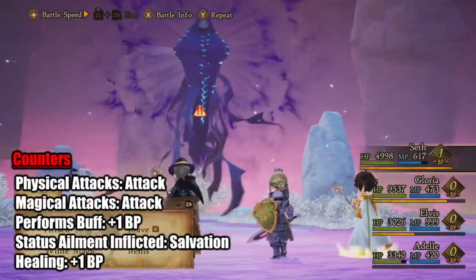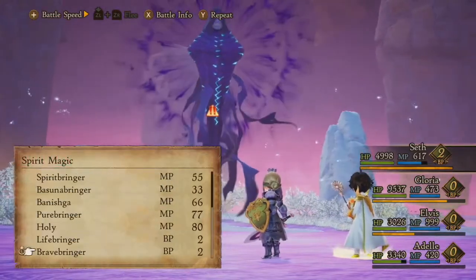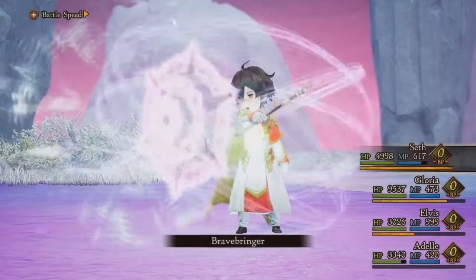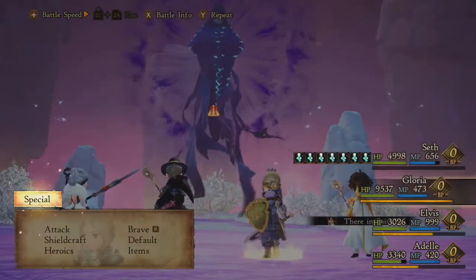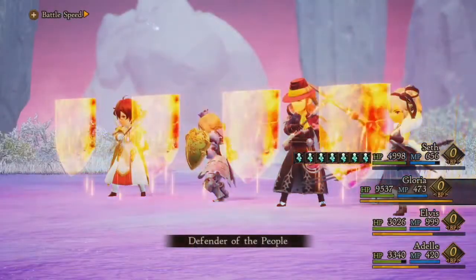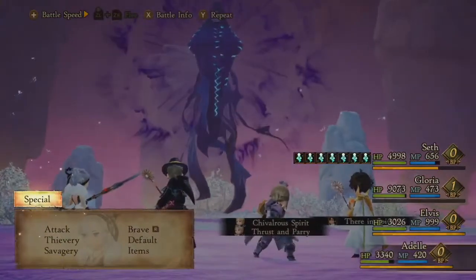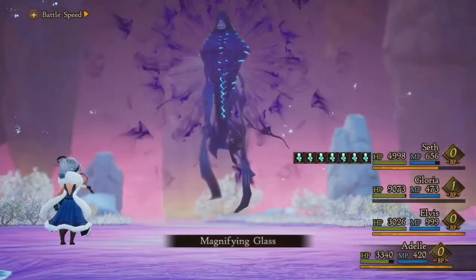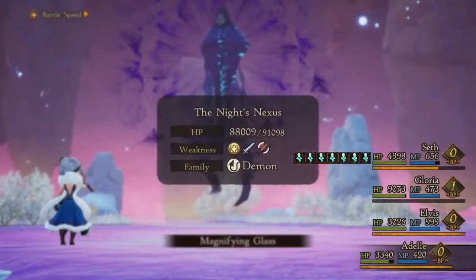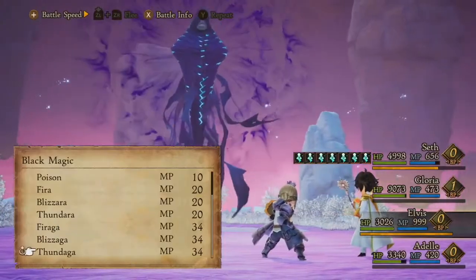As far as counters go, you don't really need to worry about anything. I would suggest looking out for buffs and status ailments. I wouldn't really use Bard, Oracle, or the Pictomancer because of those counters — they're just a bit more powerful than the other ones. Physical and magical counters, you don't need to worry about that. The counters for those attacks are basically just a physical attack; it doesn't do too much damage and doesn't have any unique properties. So yeah, nothing to worry about there.